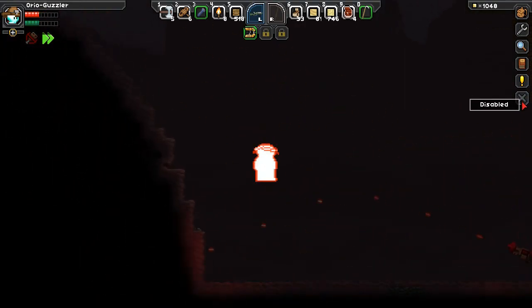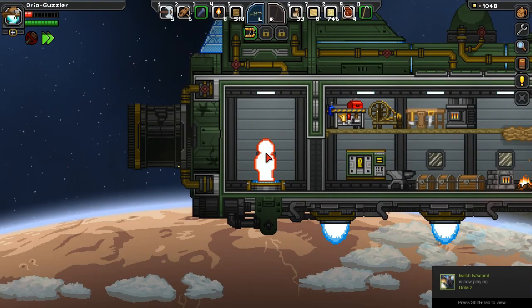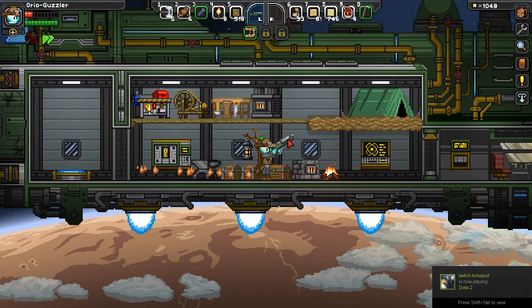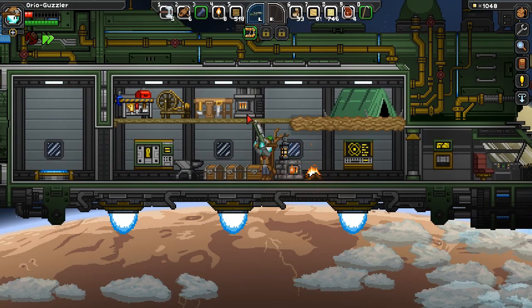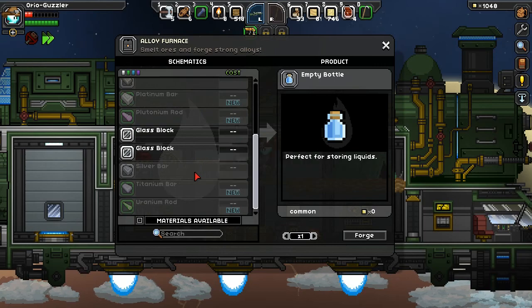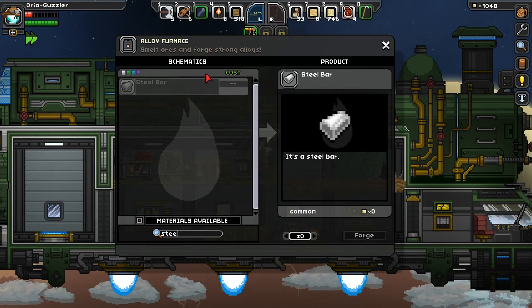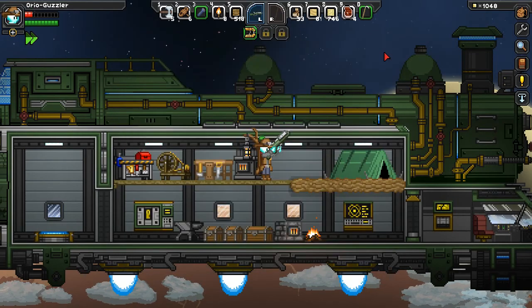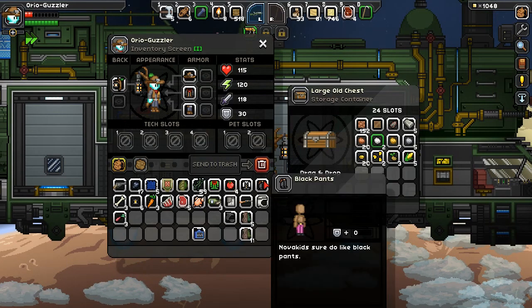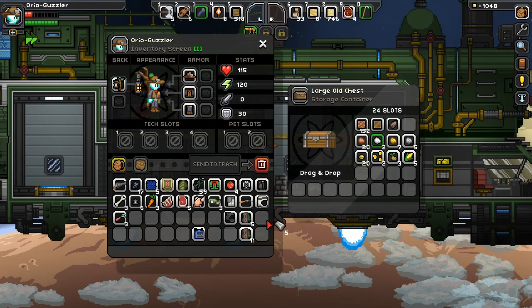It looks like we're in danger. Well, we found something. We have oil and we don't have steel right now — we need an iron bar. We have a lot of oil. Fortunately the landing site here will get us some more oil. Do I have iron bar? I have a little bit.